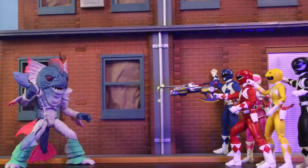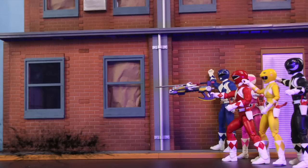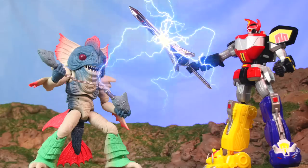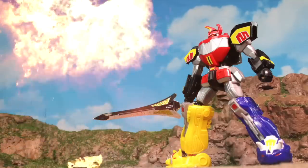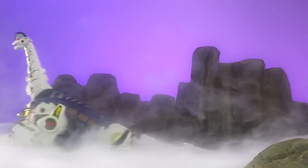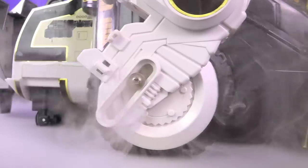Then assemble the Power Blaster and blast him with that. Call the Zords as he's exploding before he's gotten his second life, and by the time he grows, the Megazord's there — slice him with the Power Sword. And they didn't even try calling Titanus. They could have had Titanus on standby. If they thought the Megazord wasn't going to be strong enough, form the Ultra Zord — that'll get him.